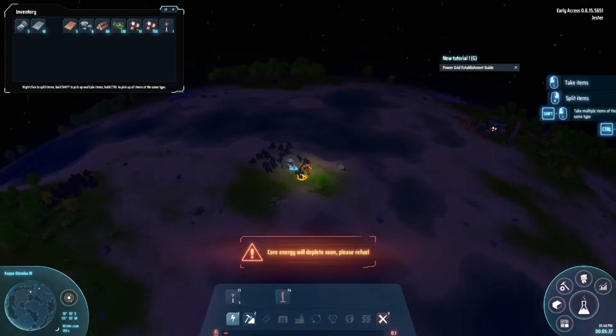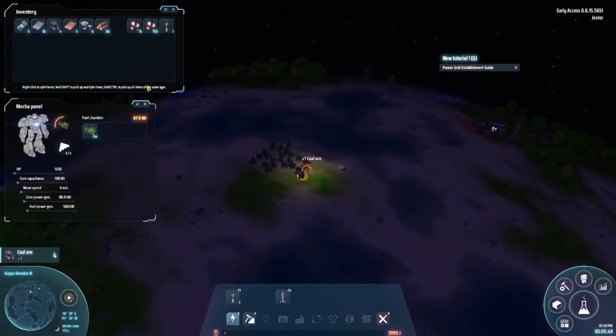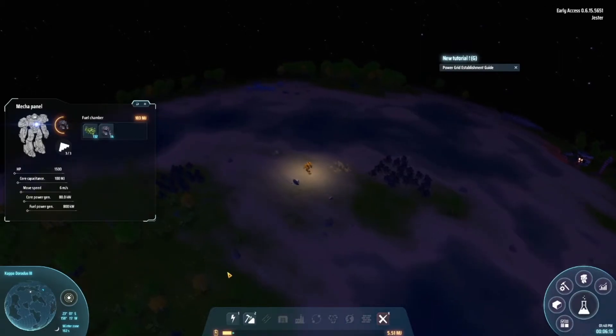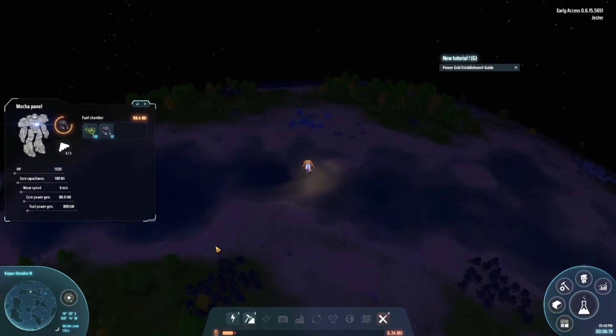Energy will deplete soon — I thought we just put a whole bunch of stuff in you. Let me dump some coal in there. I actually don't want to use the hydrogen fuel rod — I know that's what it's there for, but what if something bad happens? I kind of want to have that there just in case. Let me go across the river and make sure there are no veins down here.